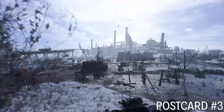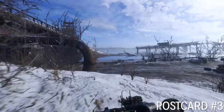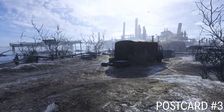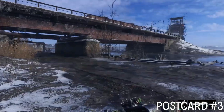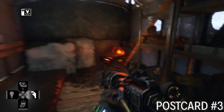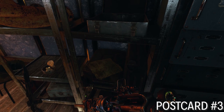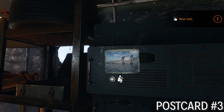Postcard number three is when you're following the road that leads down to the raised bridge. You'll find this trailer — kind of a caravan-looking thing — with a green door. Open it up and there's the postcard. Note that there's also a note in there, but the postcard is right there too.